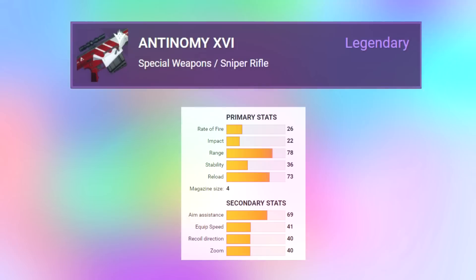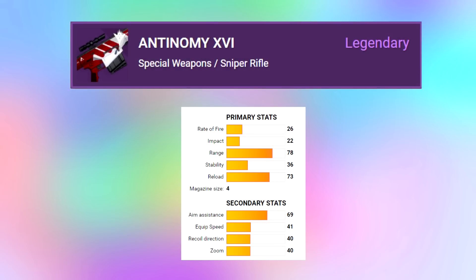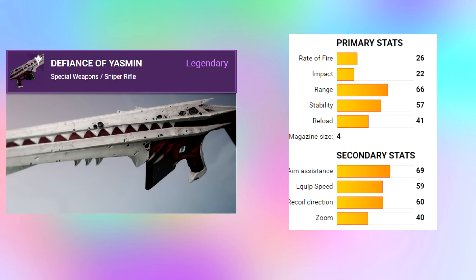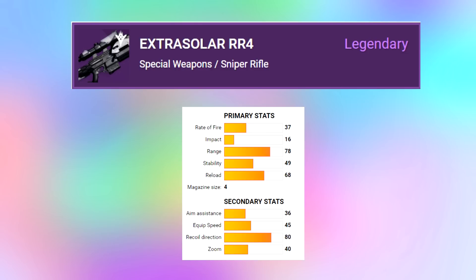Kicking off the list is the Antinami XV1, the new Monarchy sniper, coming in at 22 impact. Next is the Aofi sniper, also at 22 impact, which you get from the Arms Day order. Then we have a lot of people's favorite, the Defiance of Yasmin, again at 22 impact. Next is the Dead Orbit sniper called Extra Solar at 16 impact — a totally different archetype that was definitely not able to res snipe before.